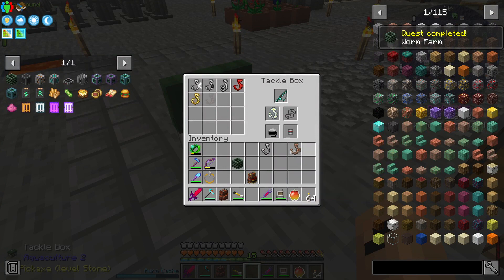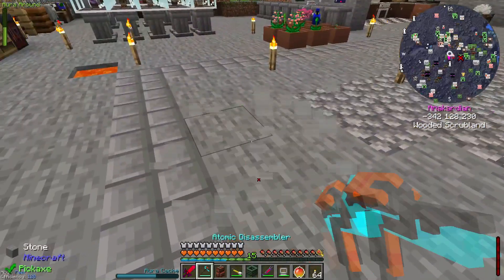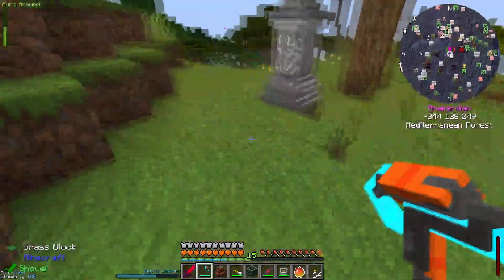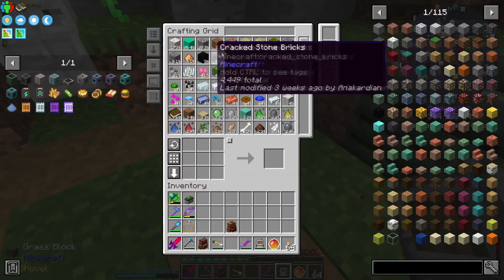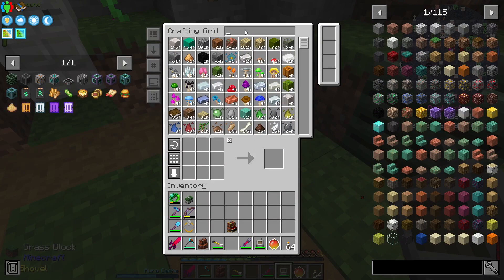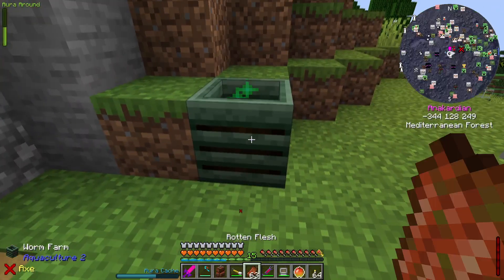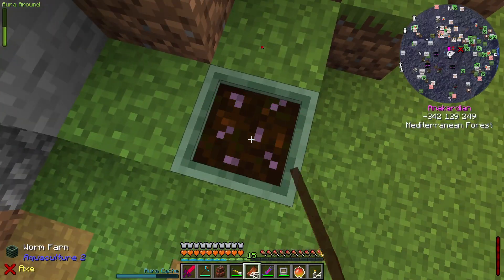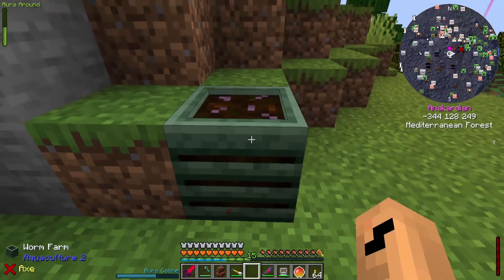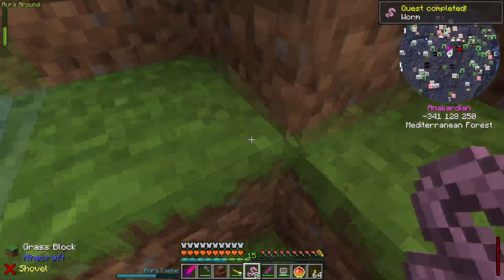So that goes there and these go in there. Now worm farm - what does it need? Let's go outside. I wonder what I should put into that - let's try rotten flesh. That seems like a good idea. Yep, I got worms!